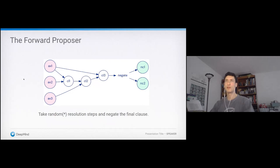I'll do a brief aside to talk about our method of proposing theorems to train on. We call this the Forward Proposer. Instead of starting with axioms and negated conclusion, we start with just the axiom clauses in pink. Then we take random resolution steps until we arrive at a final clause, which we then negate to result in the green clause. It's almost the exact same procedure as during proving, except the resolution steps are taken more or less randomly.